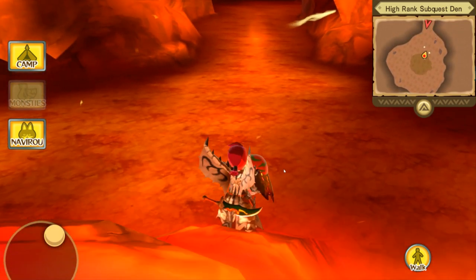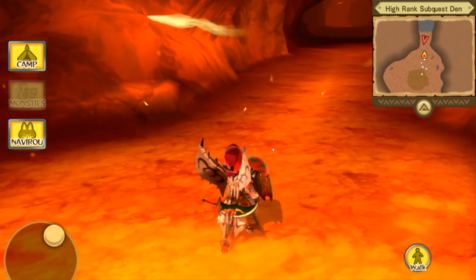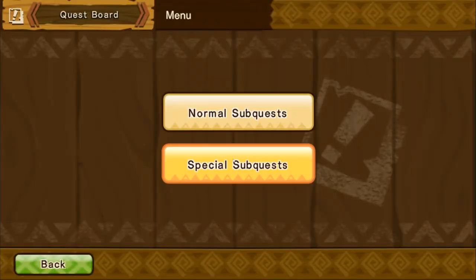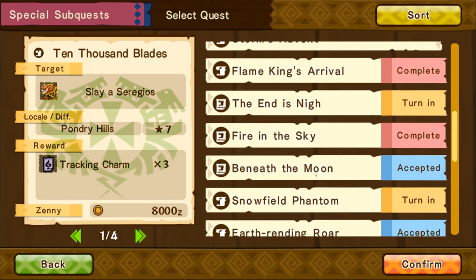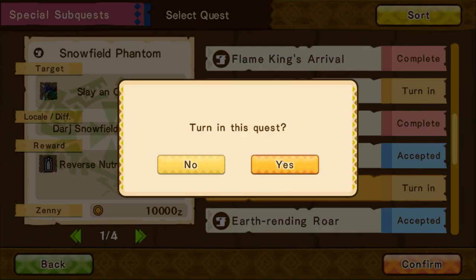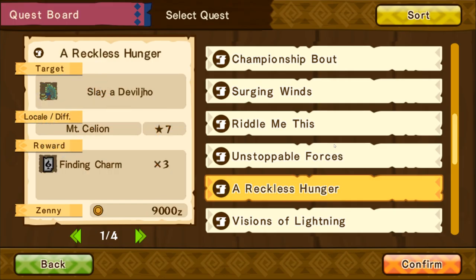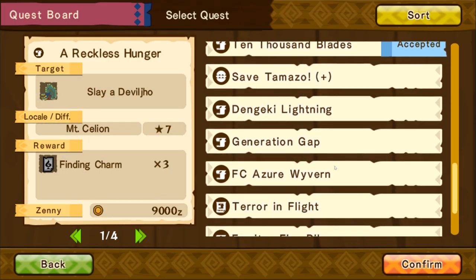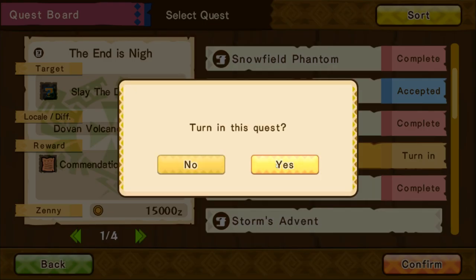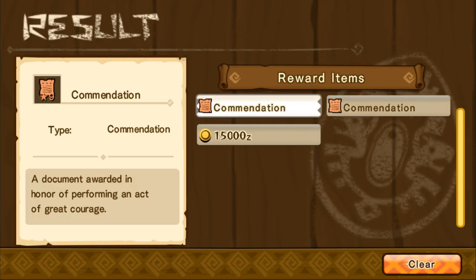Let's go ahead and head back to the village, check out our new armor, turn in the quest and see what else is going on. I don't think we get anything super duper awesome for defeating Fatalis. Oh, we have Snowfield Phantom — I forgot to turn in the Aroshi Kirin quest the other day. There we go, get that one done — so that's 10,000 Zenny right there. And Fatalis — we got commendations. I don't even know what the commendations are for. We did get 15,000 Zenny so that's pretty cool.